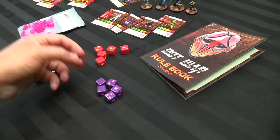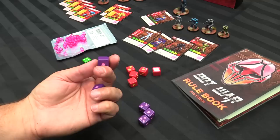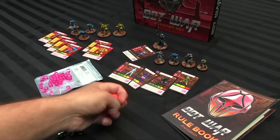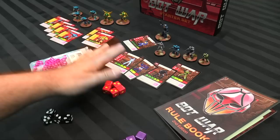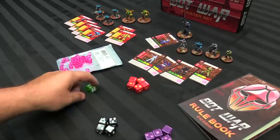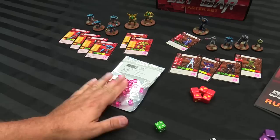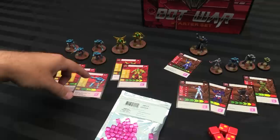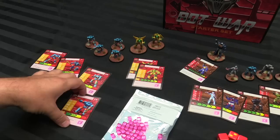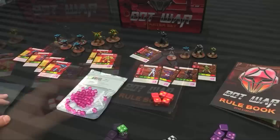The game uses proprietary dice, but you can replicate them with d6s. Attack dice work as: blank is a miss, 2-3 is one success, 4-5 is two successes, and 6 is a critical for three. It's an opposed dice pool game — rolling attack dice against your opponent's shield dice. Critical dice have no miss state. You also get a d6 for randomizing events, and energy cubes, which are both your resource for activating models and a pool assigned to each model based on their energy production.